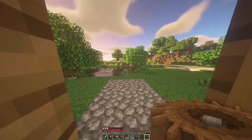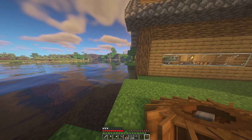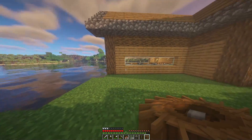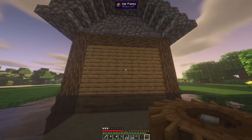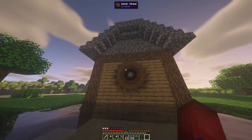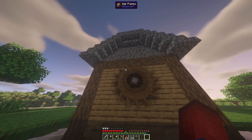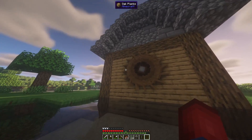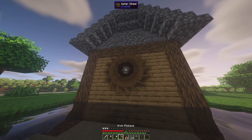So this water wheel doesn't necessarily have to be in an ocean or a lake or anything. Technically it just needs a one water source block. I'm going to put it against my house just for some aesthetic, but you can do this underground, above ground — you can technically do it anywhere. For aesthetic I'm going to place it right on the side of my house. And as I've placed it you can see these fans are turning, but this is not the direction that I was looking for. You've got to keep that in mind for these water wheels because even if you place a water block on it and it spins, it won't be as effective as if the blades are facing the correct way.